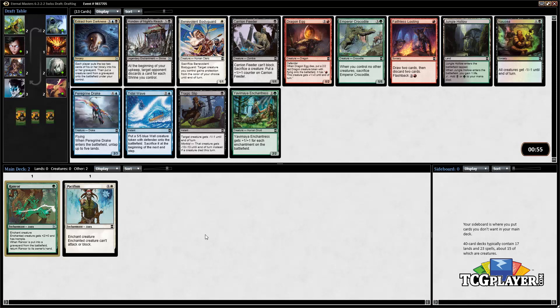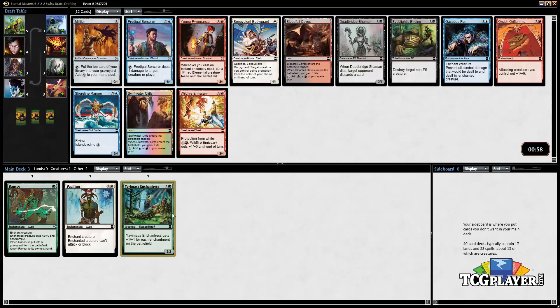A few different options here. Yavimaya Enchantress is the card that goes with the two enchantments we already have, so there's some value in taking that for sure, but the card is not super powerful on its own. We've got a black Honden in the pack, which is one of the worst Hondens in the set, so not really a card you want to take super aggressively. Peregrine Drake is a good card. But let's just go ahead and take the Yavimaya Enchantress third pick — it's pretty aggressive but the pack doesn't really cry out for anything else.